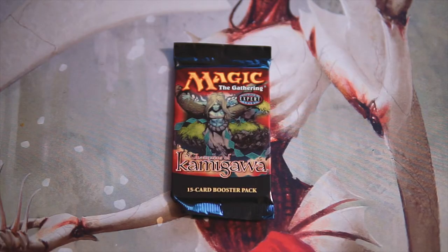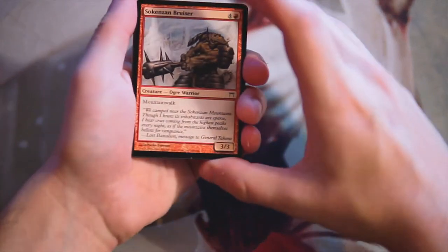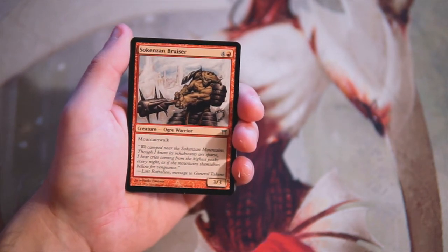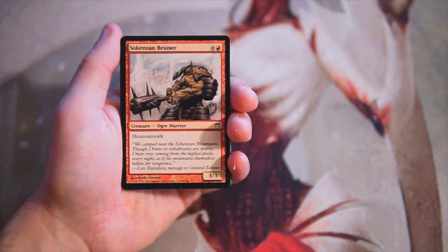Welcome to the next crack a pack video — today we're opening up Champions of Kamigawa. I think we've only opened this up once before. It's a very interesting set — a lot of mispronunciations are coming your way, so I do apologize. Not super well received at the time of release, but there are some really cool cards in it. We'll go through every single one and figure out what our draft pick would be in a pack one pick one scenario. I did not draft this set, so I don't know every card in here.